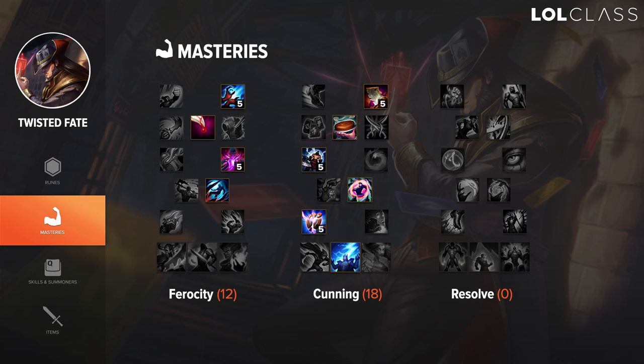For masteries, I go 12/18/0 usually. You can also go 0/18/12, which is maybe a bit safer for lane. But 12/18/0 is pretty good because TF is a pretty strong duelist in 2v2. So if you play with a jungler, you can easily look to play around mid and kill the enemy mid laner or just look to fight 2v2, because TF's burst is actually pretty decent for winning 2v2 fights. Everything is pretty standard — I go for the cookie instead of the assassin mastery though, because on TF your goal when you lane is to just go even or try to survive and pressure side lanes.